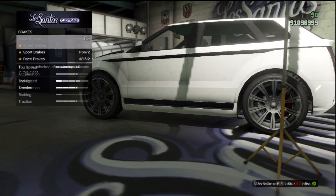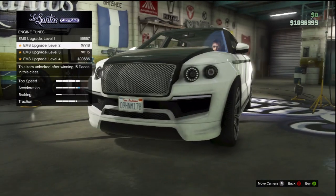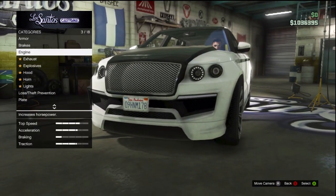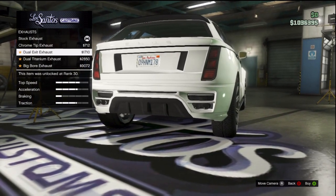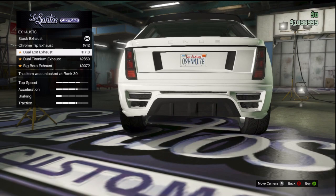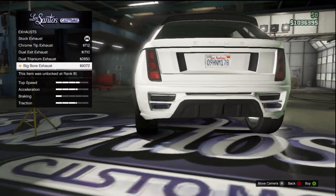Brakes — the usual four standard brake upgrades. Engine — the usual once again. But this is where things will get vehicle specific, like the exhaust. You're going to see some unique things here. You've got chrome tip, dual exit exhaust, dual titanium exhaust, or big bore exhaust.